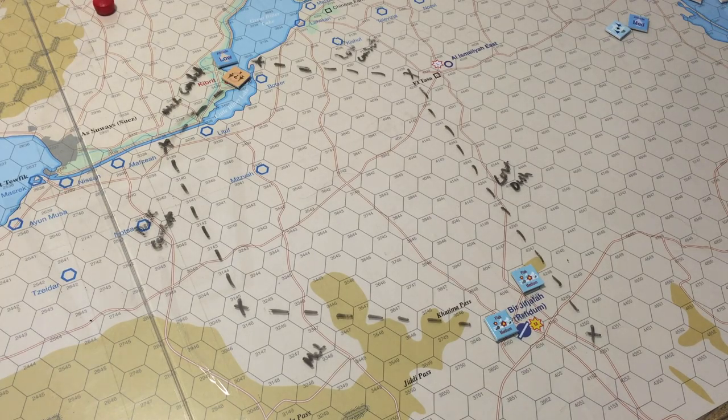Next turn. Random events — we roll a 7. That's Dust Double: a localized dust storm creates haze on the deck. Roll 1d10 again. On a 1-8, the Egyptian player places the haze counter anywhere on the map except urban and water hexes, affecting that hex and all adjacent hexes. On 9-10, the IDF places it.